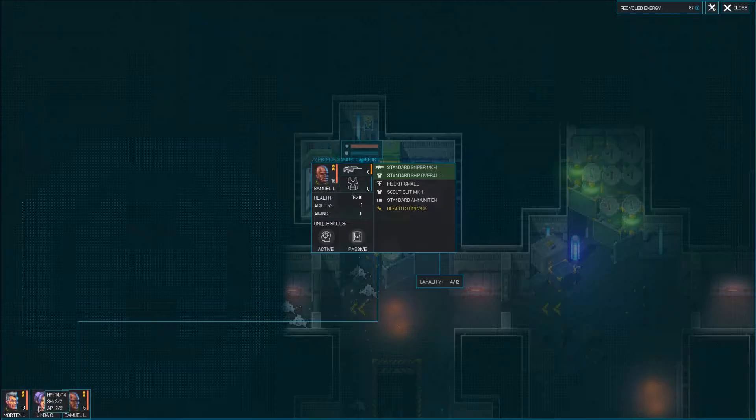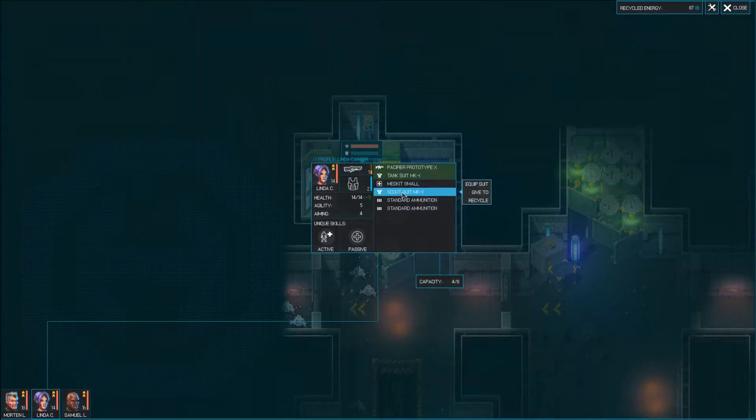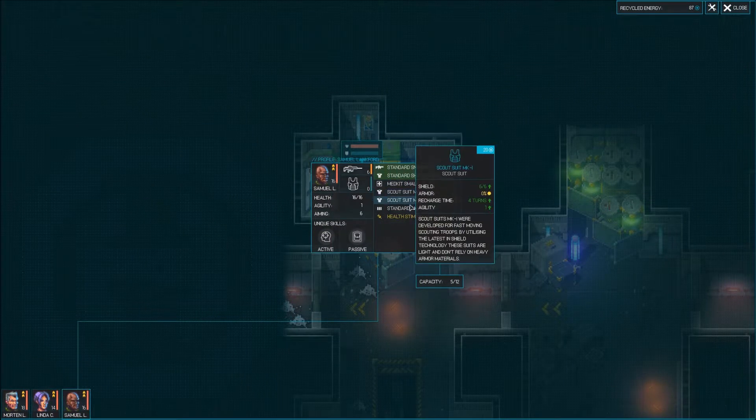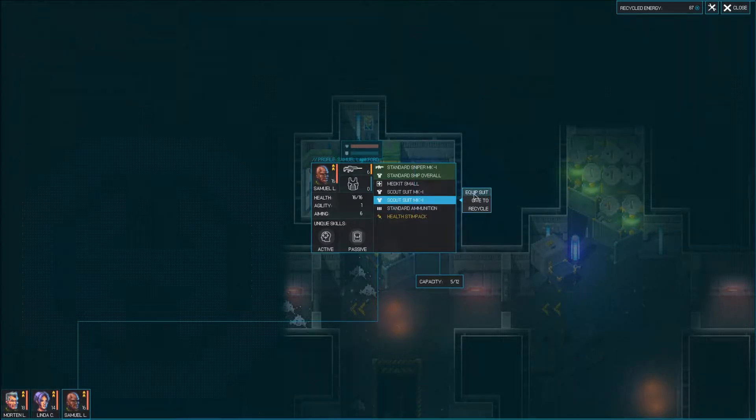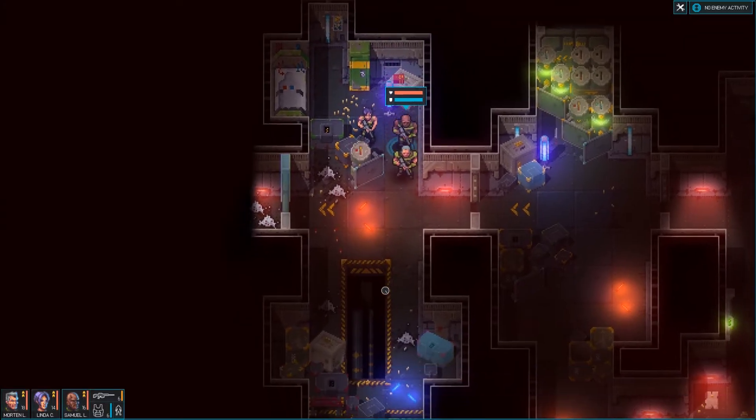All right, let's do this. We've got the scout suit for him, so let's give that to Samuel. Let us put on the scout suit — the whip suit. Now you've got some better agility, a ton of shield. Holy smokes. Yeah, you're looking good, buddy.